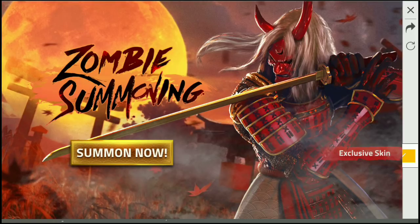So this is the Zombie Samurai. If you click on this button, it will be Summon Now. The skin is Explosive Skin. If you click on this event, you will be able to use the event Summon Now. There is a Lucky Gem.